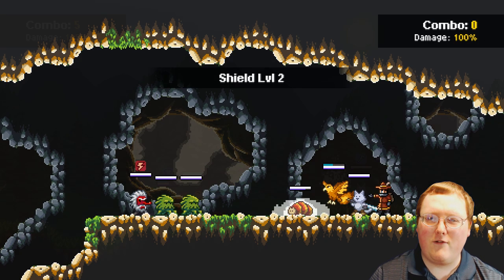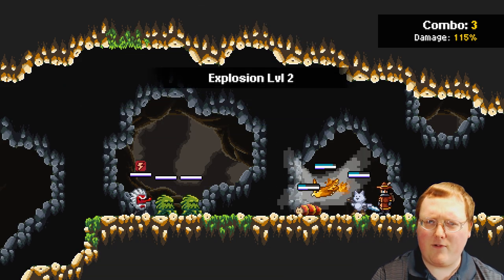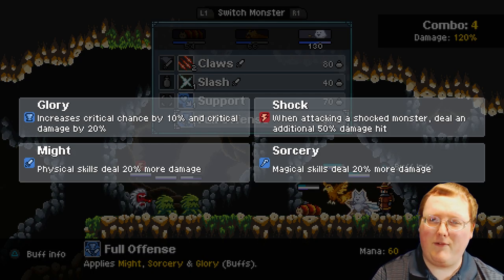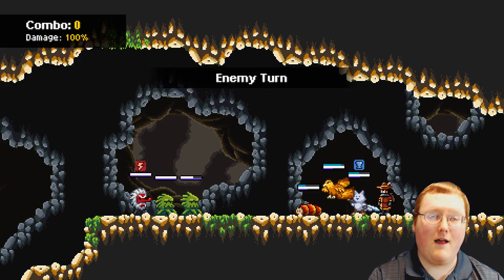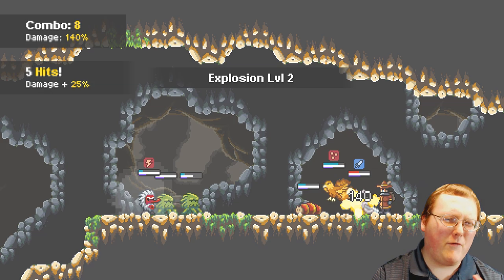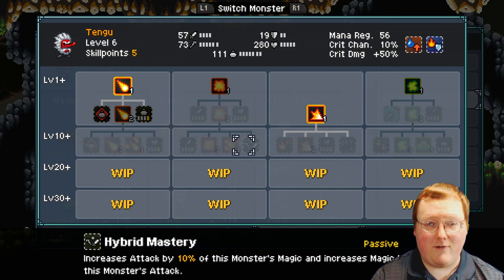Buffs and debuffs are really important in Monster Sanctuary. Virtually every monster has multiple skills that can buff your party or debuff the foe. Most debuffs are slapped onto damaging moves, so you'll still be doing damage while crippling the foe. Buffs usually affect the entire party, with higher level buffs adding secondary effects, although there are a few single-target buffs that inflict three buffs at once. The constant buffing and debuffing reminded me of the Persona or Shin Megami Tensei games, although the effect of buffs and debuffs is usually closer to 20 to 25 percent — so it adds up over time, but it's not doubling your damage from the start. To get all these skills, you level up your monsters by battling.